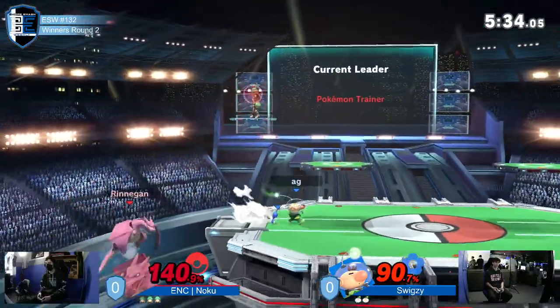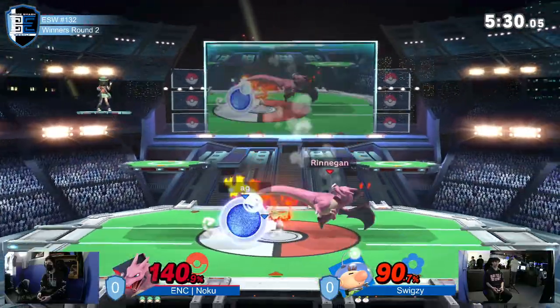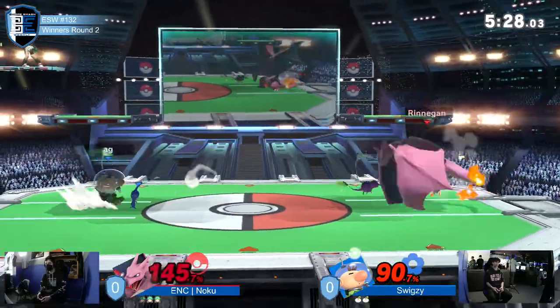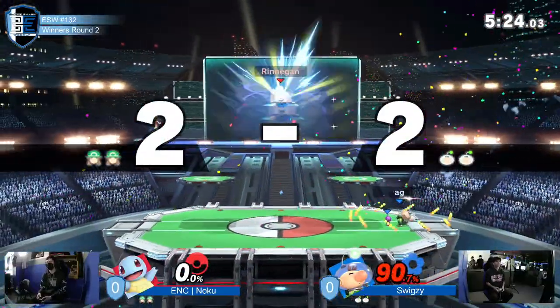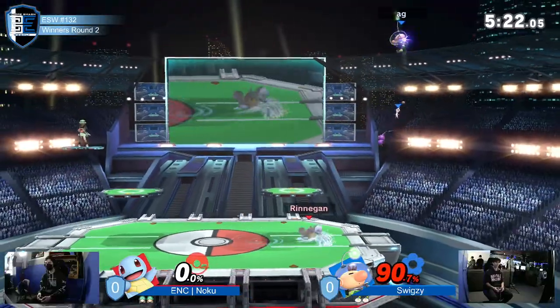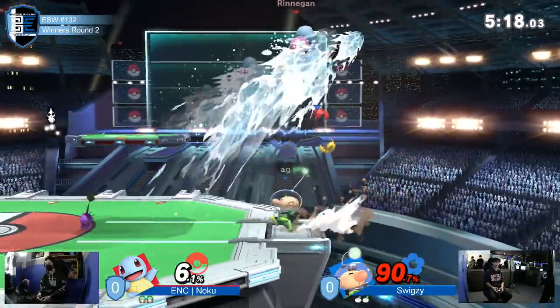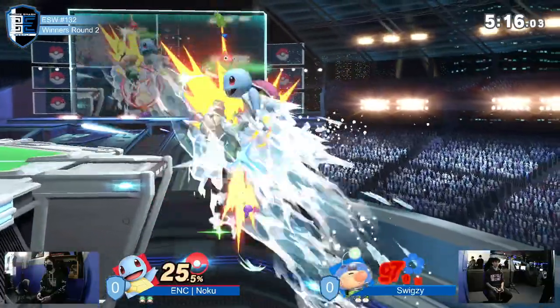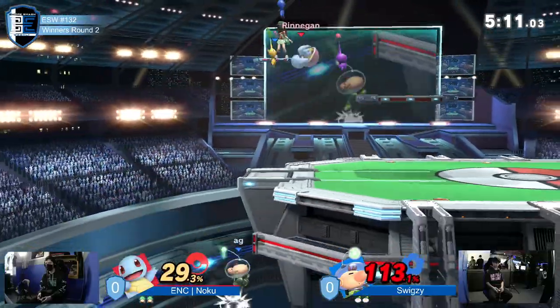Swigzy's spot dodges are nuts. Alright, Zard's out. He's at 140, he's got a good amount of rage. The purple Pikmin fair — like I've been saying, the purple Pikmin have just been so cash money for Swigzy. Like you said last game, they've been doing everything for him. I don't see why he would change that, it seems to be working.